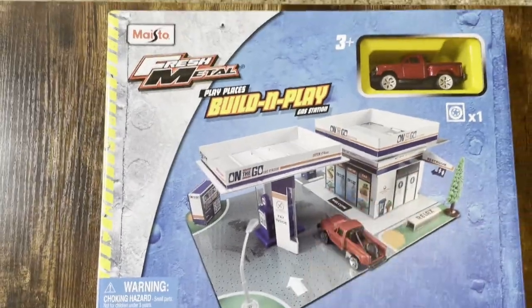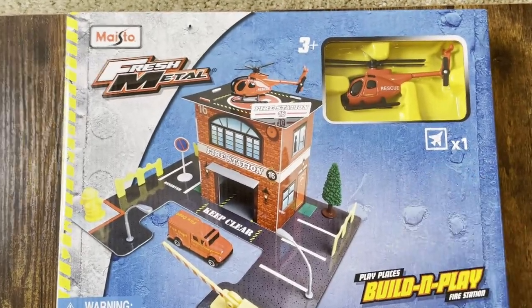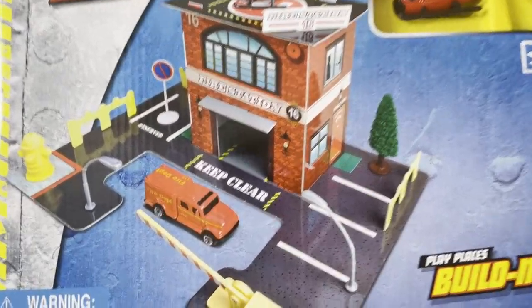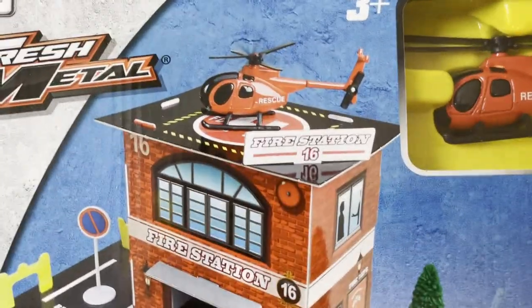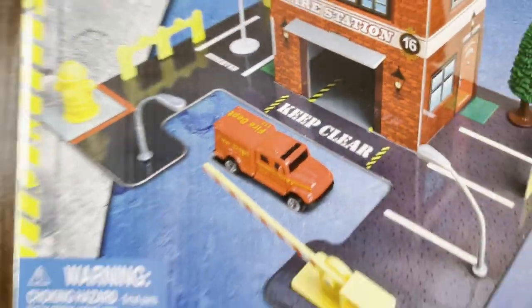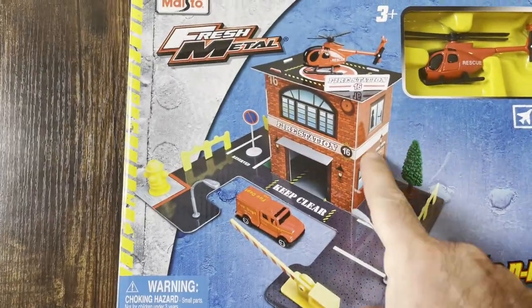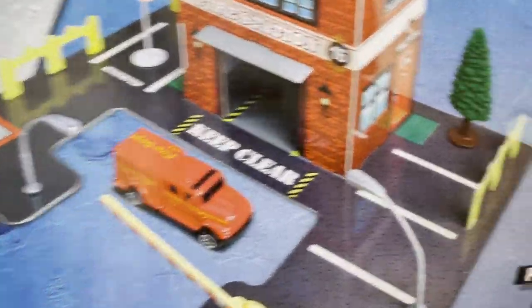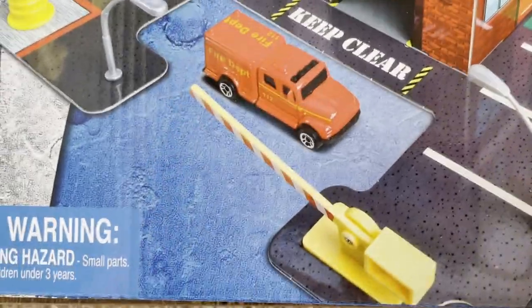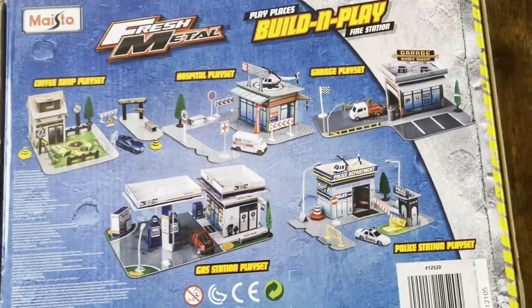Nice art and you get a car, so I think it's worth the price. The other one we have is the firehouse - the fire station. Got the helicopter; I don't know if the truck is in here or not, but you do get the rescue helicopter, which is cool. You got your tower, your station, parking lot, a gate, another light.